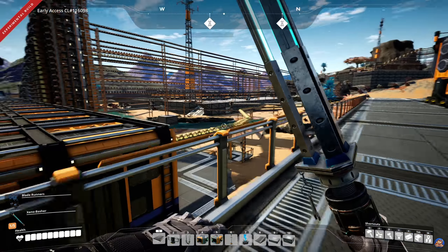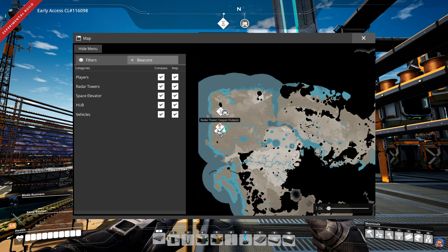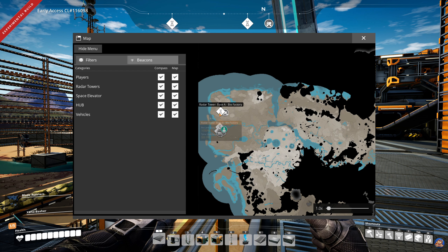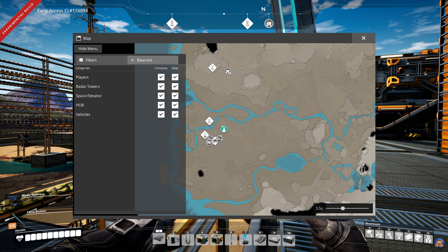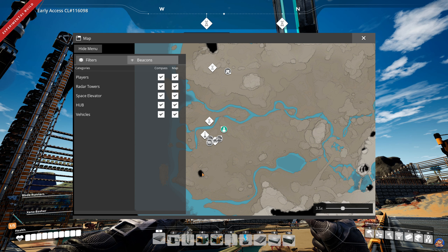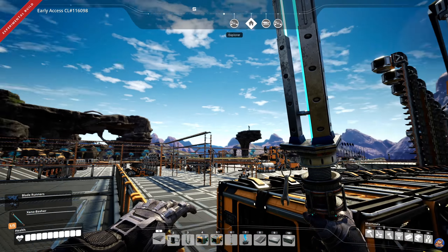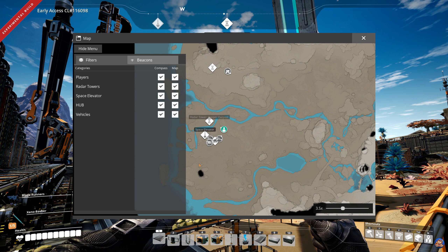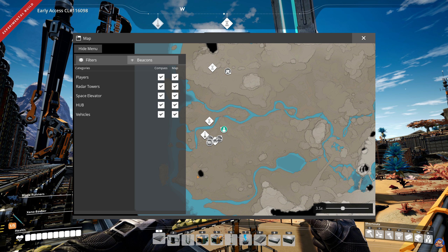I've built two radars - they're probably too close to one another. I wish the radars did more than just discover terrain on the map; if they could show monsters or what I've built that would be much more useful. They can only discover things below the base of the radar, so this mesa over here is probably too far from the radar tower to get discovered.